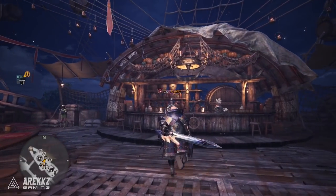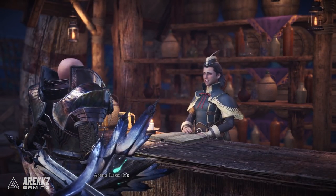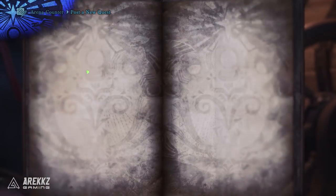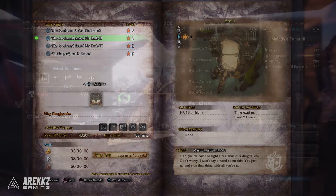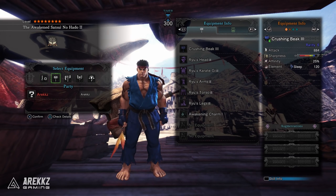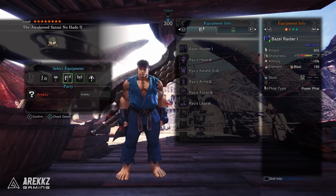For those of you that want to do this quest, much like the last one, you need to go to the gathering hall because this is a challenge quest. Go to the arena, scroll down to challenge quests, and on the last page there are three quests — similar to the Sakura one last time. This time it is 'The Awakened Satsui no Hado' numbers one, two, and three. The difference between the quests is the available weapons, since this is a challenge quest and you don't take your own gear in — you use predetermined loadouts.